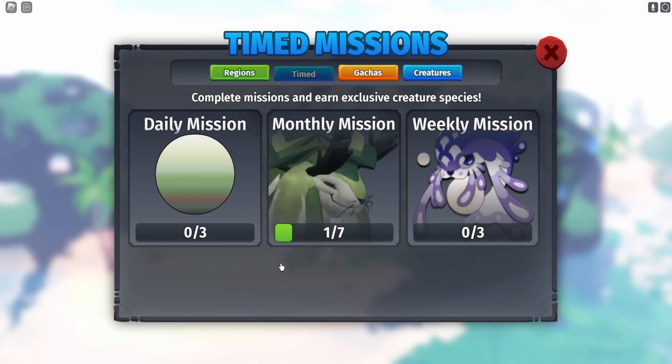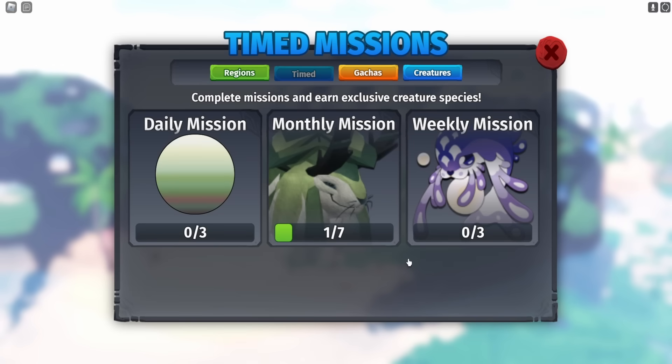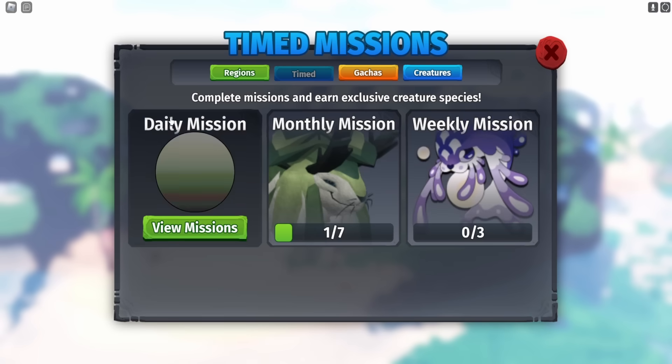Now let's check out the other new creature. You can click on Missions and go to Timed Missions — right here is the other brand new monthly mission creature for this month. If you look at its face, it's like smirking at us and I kind of feel uncomfortable right now.